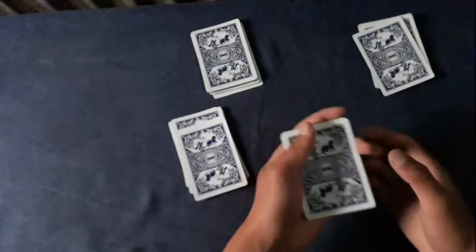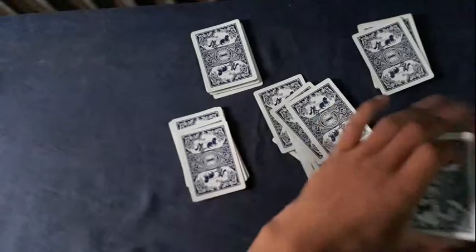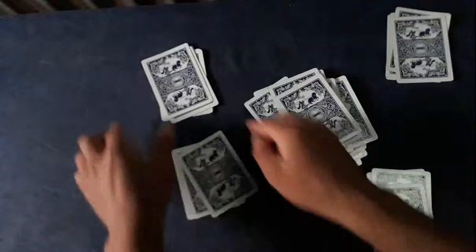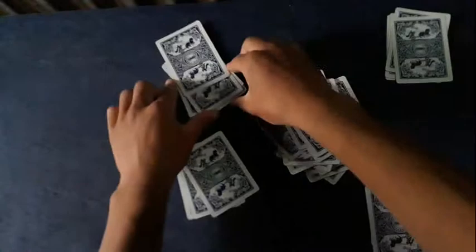You tell the spectators to hold all their cards in the mechanic's grip. Then you tell them they can burn as many cards as they want and stop wherever they want. Let's say the third spectator stops here and another stops right about here. Now you tell the spectators to count out how many cards they have left, and after doing this the selected card has been taken to the top.